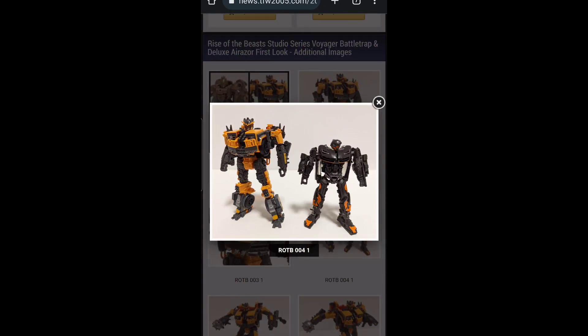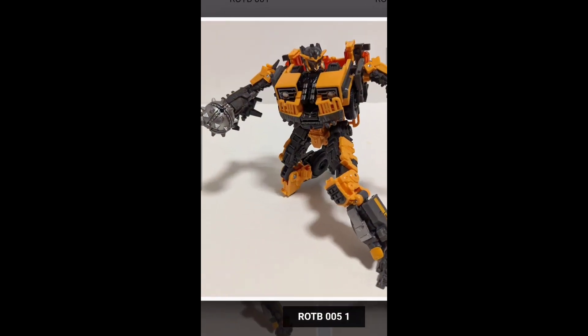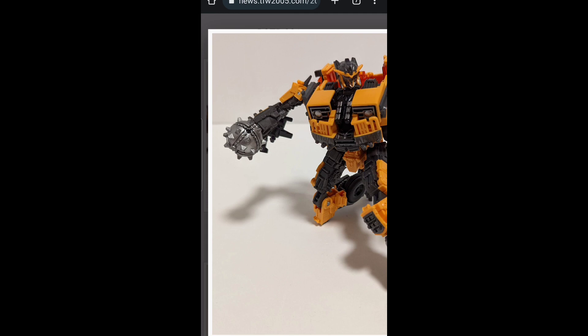There are a lot of nice details in gunmetal grays, blacks, and silvers sculpted in and painted on the plastic. I'm really digging this. Here he is next to a Deluxe class — the recent Last Knight Hot Rod that just dropped. He's a decent-sized Voyager. Studio Series deluxes for the live-action stuff are a bit shorter than the mainline Generations stuff, so he might be a bit of a shorter-type Voyager. And his weapon is interesting — it's very much like Bulkhead's, especially Prime Bulkhead and the Legacy Voyager Bulkhead that came out earlier this year.